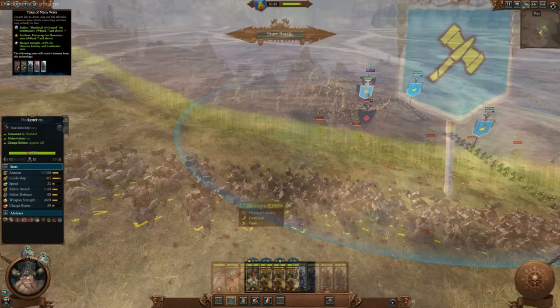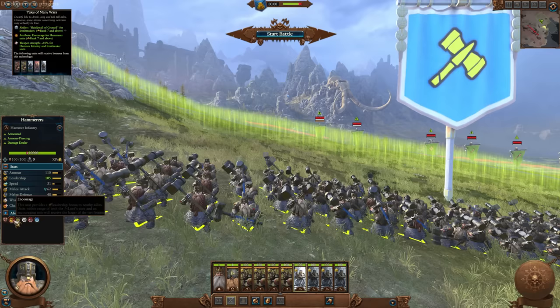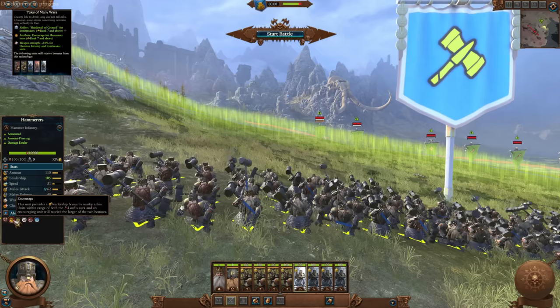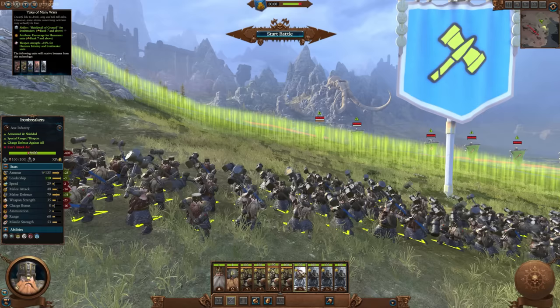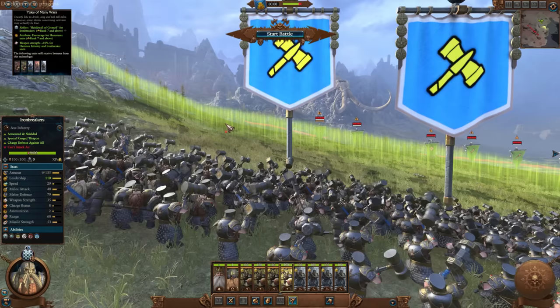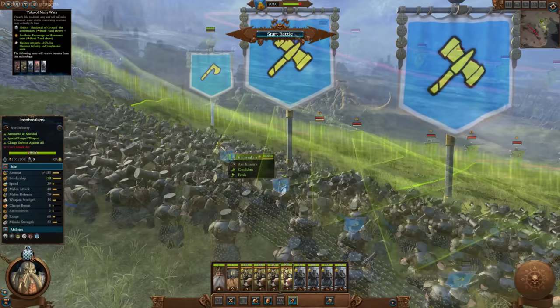Another tech will end up giving Hammerers the Encourage ability, meaning they're going to be giving leadership to other troops around the area. This is actually very lore-friendly and it works out really well, because this means you're going to have better leadership overall. Naturally if there's another factor coming in, like a character who's got a better leadership buff, the better buff will be in place. But if you're one of the types of people who like spreading out your armies quite thinly, or having two groups fighting in different forces, this is actually going to be quite helpful for you.